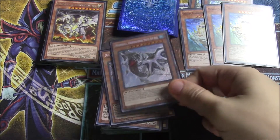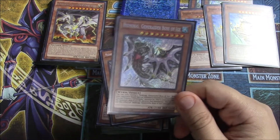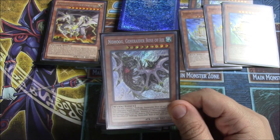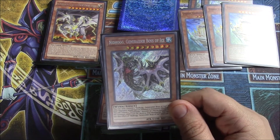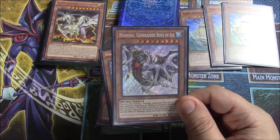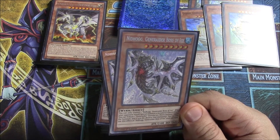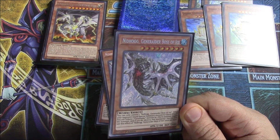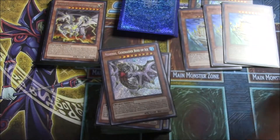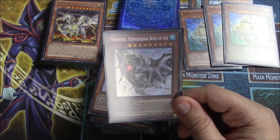Next up we have two Nidhogg, Generator Boss of Ice. He is our inherent special summon negator — so if they play a Cyber Dragon, Link Summon, Synchro Summon, XYZ, Fusion, whatever, we can sack a Generator monster, or in his case also a worm monster, and he stops the summon. He could maybe fit into something like True Drake, but probably not.